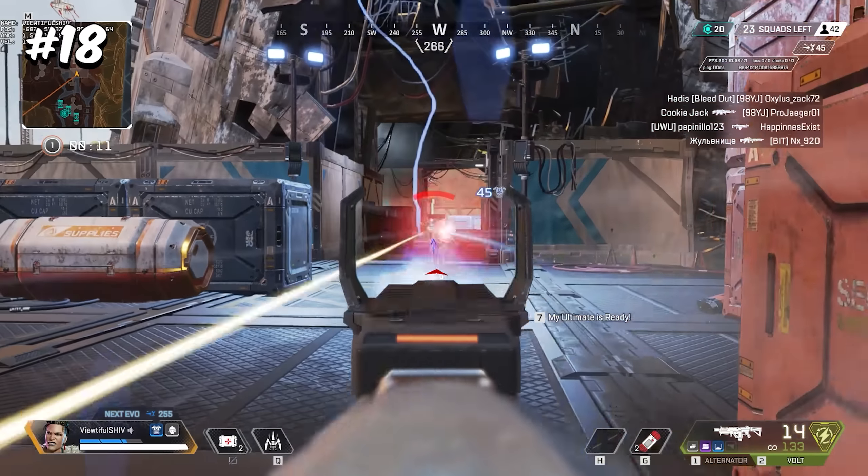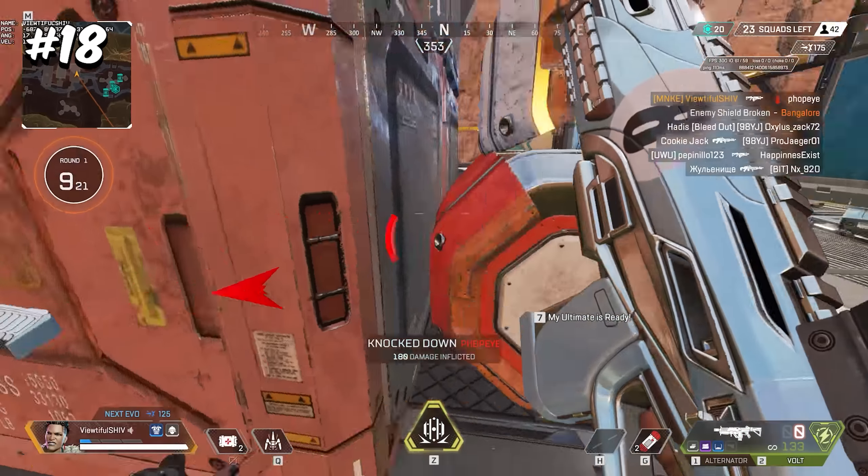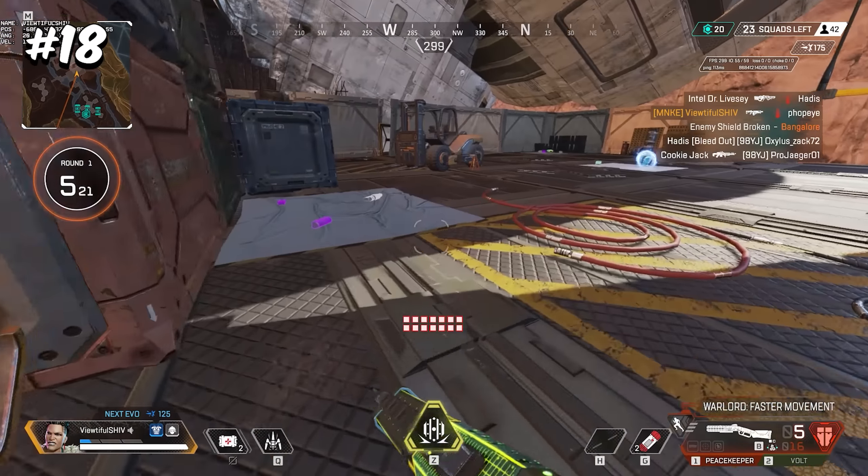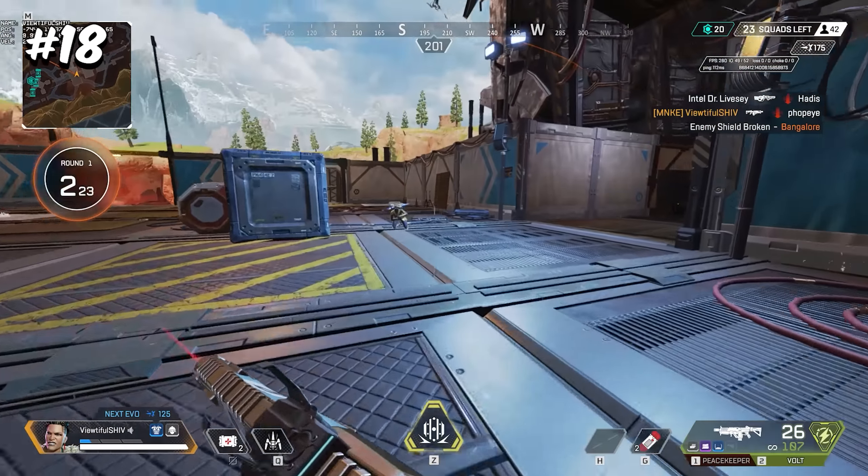There was a time where thermite didn't deal damage to doors and instead would clip through the door, dealing damage to the enemy on the other side if angled correctly — specifically at 90 degrees to the side.